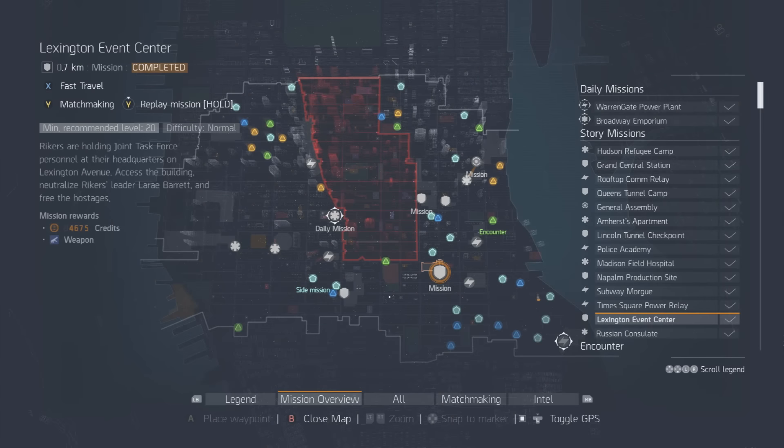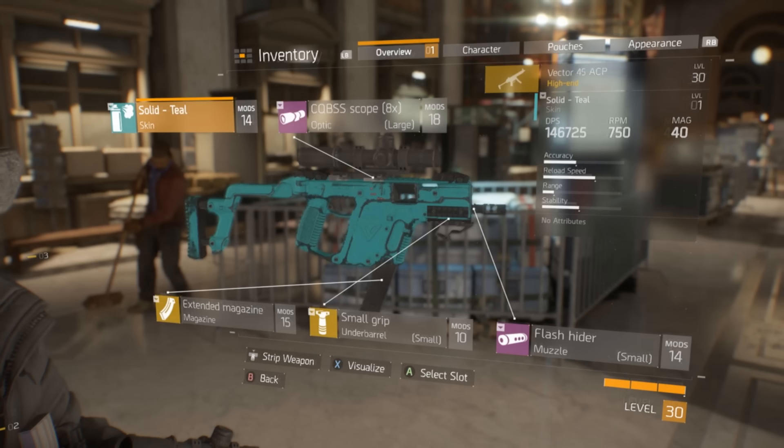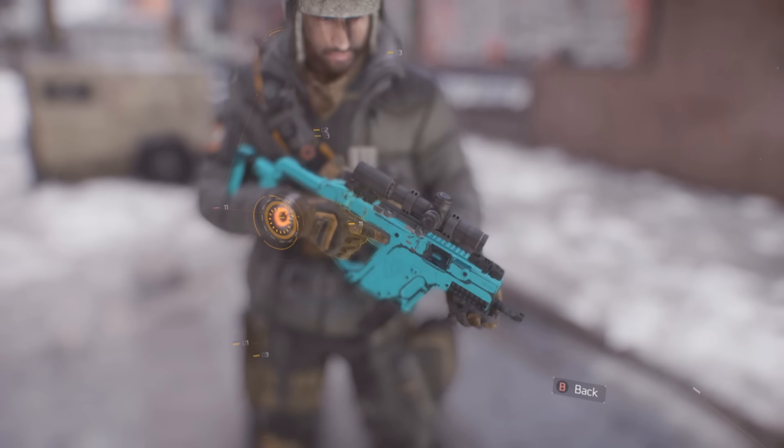The next one is the solid pink skin, which doesn't look that bad — it stands out. This drops from Laray Barrett from the Lexington Event Center mission. Remember, once again, you must be on challenge mode.